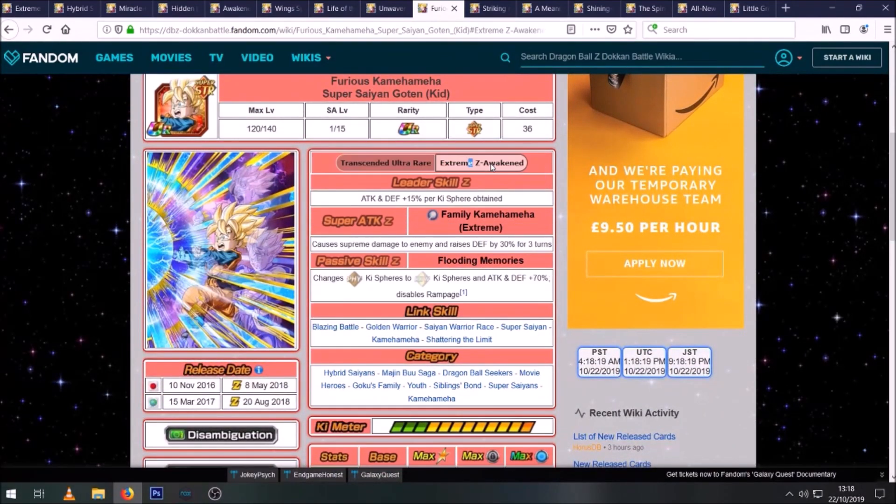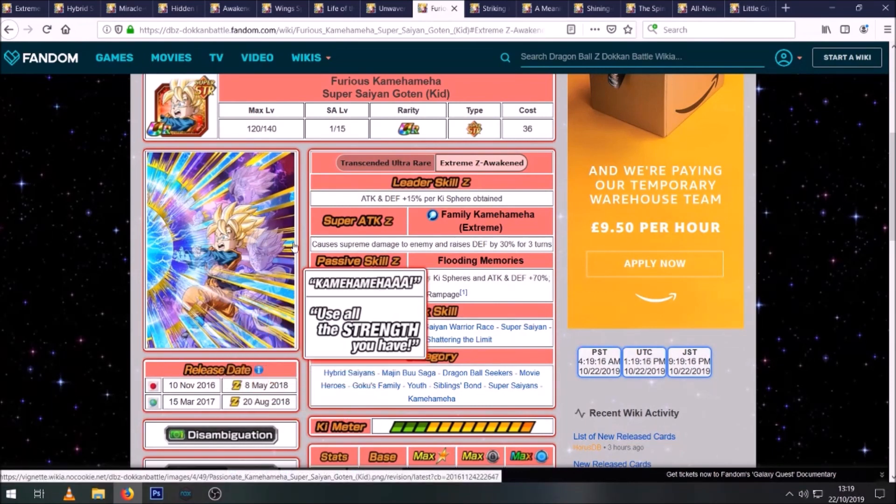Then we have the EZA Goten — you'll hopefully have him EZA'd by now. The Family Come Home EZA was on recently but may have gone by the time the physical one drops. When fully EZA'd he has very decent stats, gets 70% attack and defense at the start of the turn, and raises defense with his super attack, so he'll be very good on this event where STR Hybrid Saiyans are the best units. Whilst he doesn't have Prepared for Battle himself, he is an orb changer — changing physical orbs to rainbows — which helps link up clusters of orbs and makes it easier for other units to super attack.